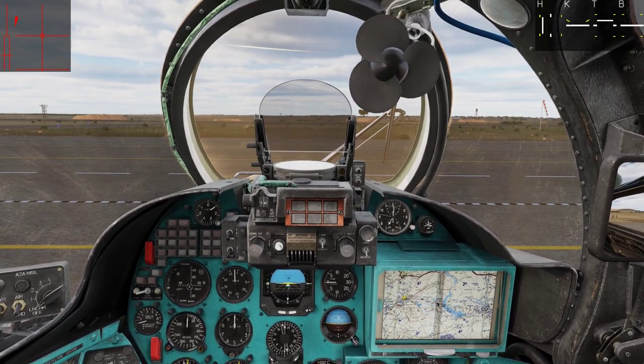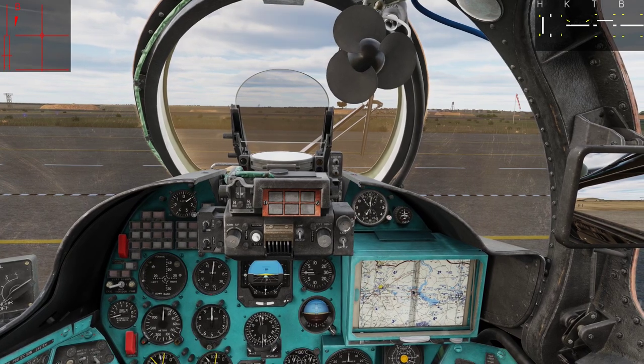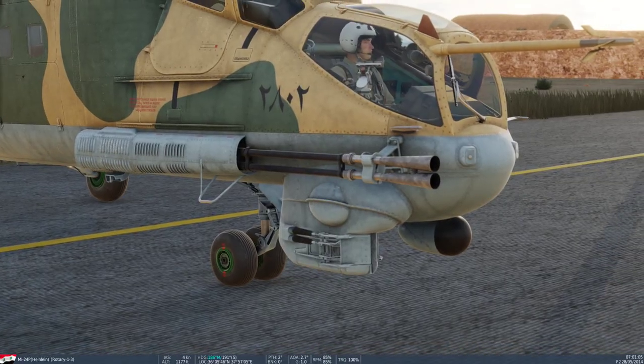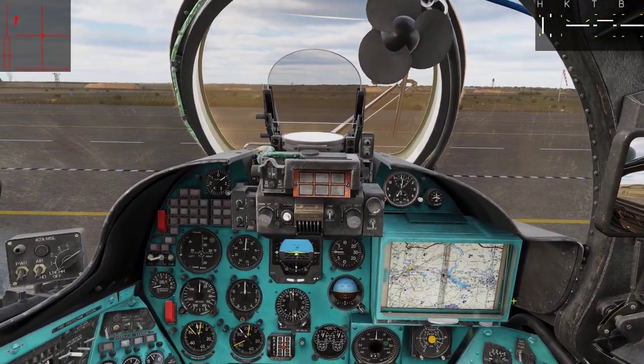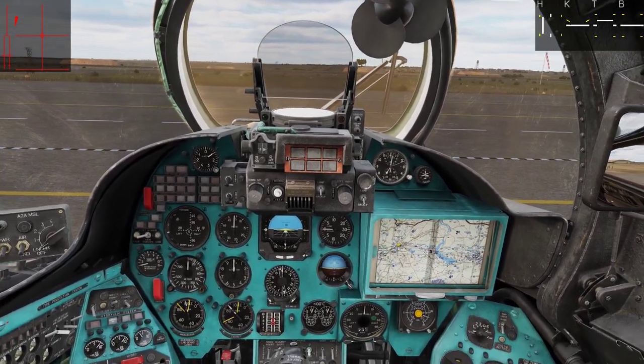Hello everyone, Hindline here. In this tutorial we will go through how to use the GSH2 30mm autocannon. This cannon is the bread and butter and the main armament on the Hind, and it will be a weapon that you will be using a lot.